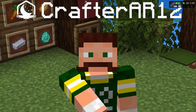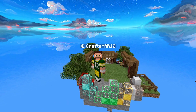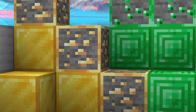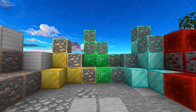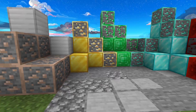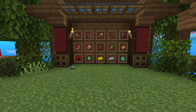Now we have another pack and the sky is the same one I normally use — it looks sick. Let's get into the textures: iron, iron blocks, gold, gold blocks, emerald, emerald blocks, diamond, diamond blocks, redstone, redstone blocks — all look really cool. The redstone block texture and redstone itself hasn't really changed. All of the ores are just outlined, and I actually really like that simple design. The blocks are pretty much the same.